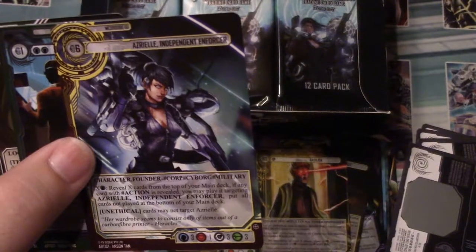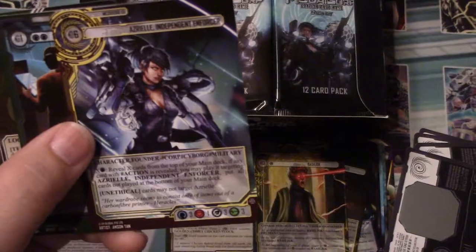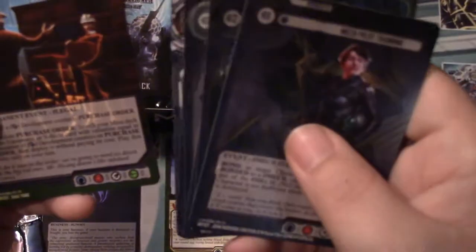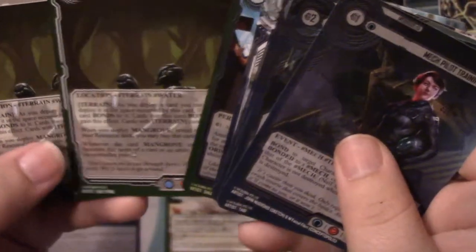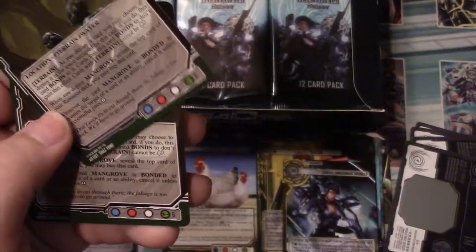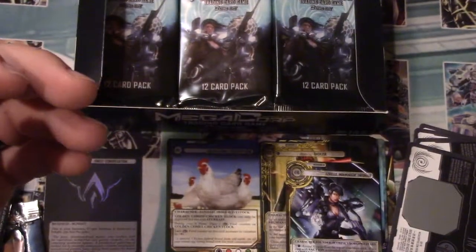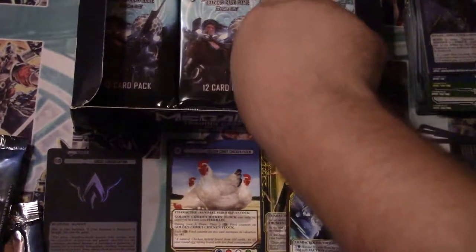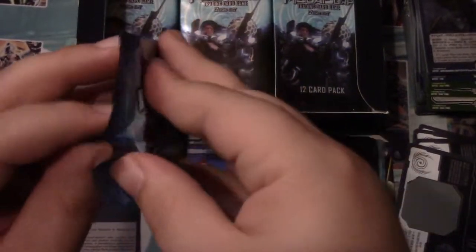We get Ezreal Independent Enforcer with the yellow border - she's a founder, so you can build a deck out of her. Magna Grove. Oh, I got two Magna Groves - maybe it's a misprint or something, they don't look any different. It's the first set so I don't expect anything. I don't know how the value is going to hold on this stuff.